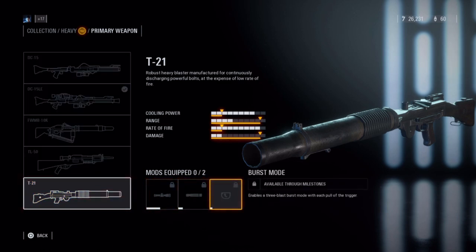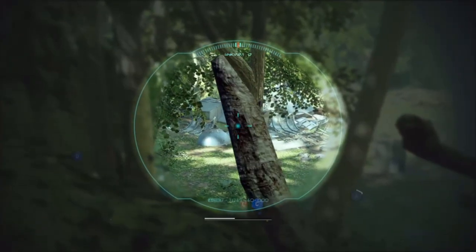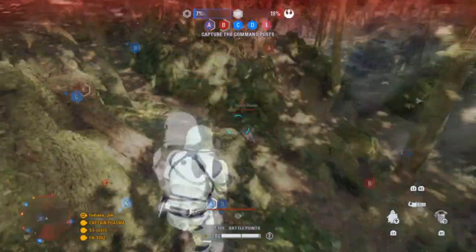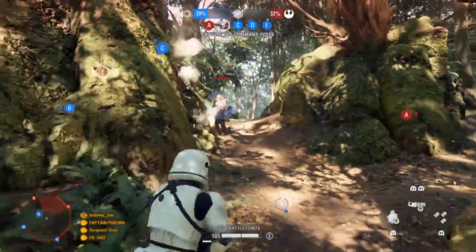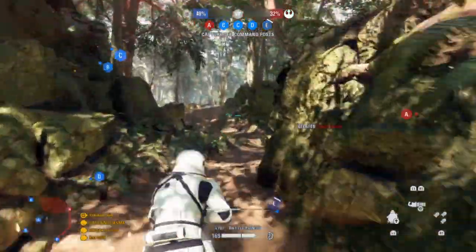These attachments make the T-21 an extremely versatile weapon. With the scope and improved handling, it's about as good as the Assault Class EL-16 HFE at range — it's almost a sniper rifle. With the improved handling and burst mode, one solid hit in the shoulder and neck area and head will one-shot all classes but the heavy, and all three hits to the head will one-shot heavies.